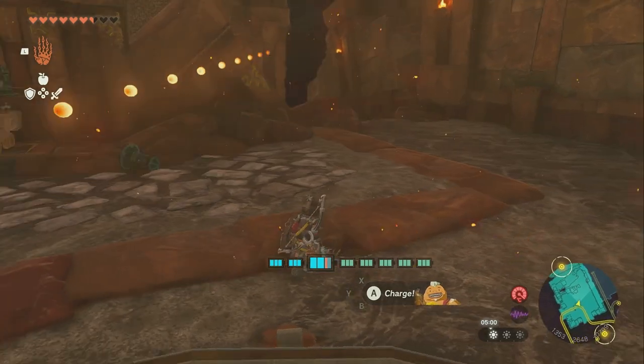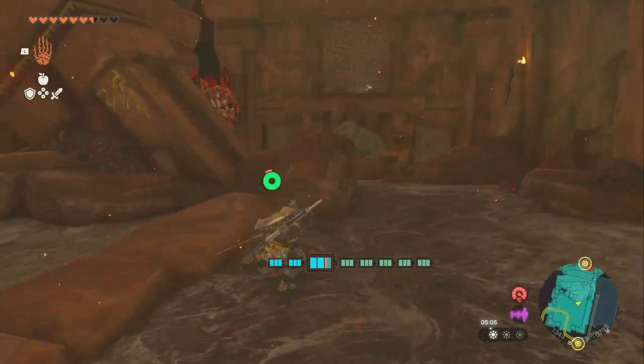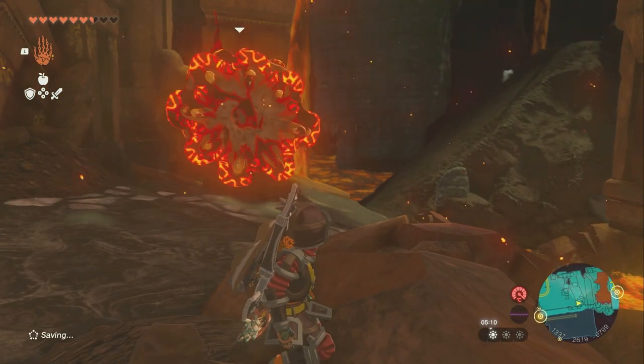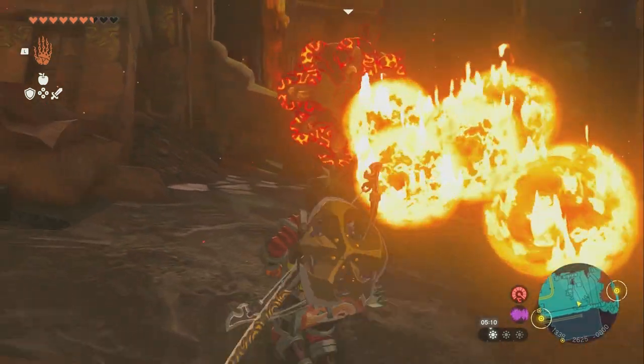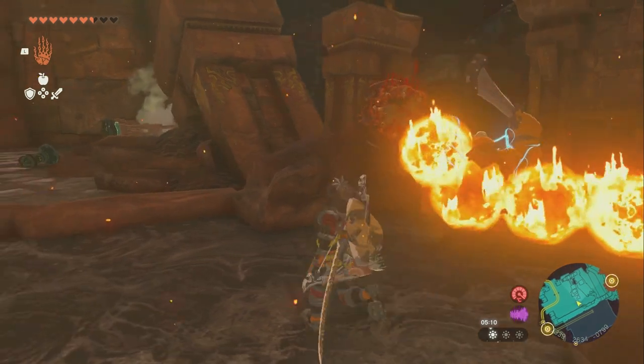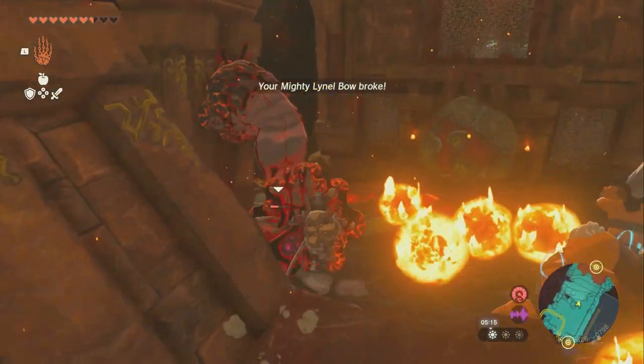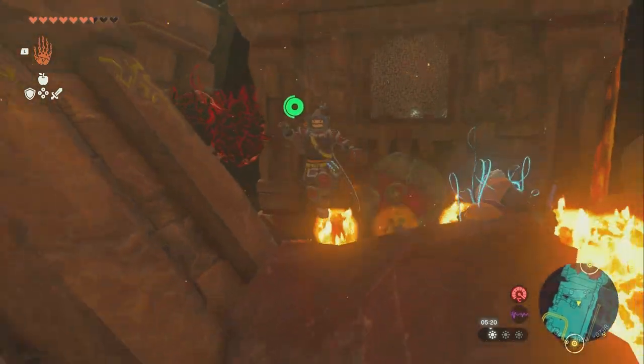Then you'll be inside of here, and inside is a Like-Like that spits fire. You're going to have to actually deal with him before you can continue. You can walk over here slowly to make it easier to get across still. Fire at him and then come over here and swing on him in order to kill him.